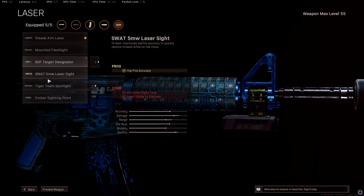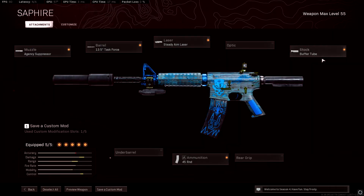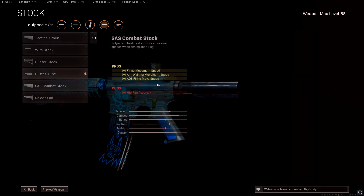The laser is a Steady Aim Laser for hip fire accuracy because I hip fire a lot. If you don't hip fire that much, I think you should use the SOF Target Designator — effective damage range with hip fire accuracy and effective damage range would always be good.